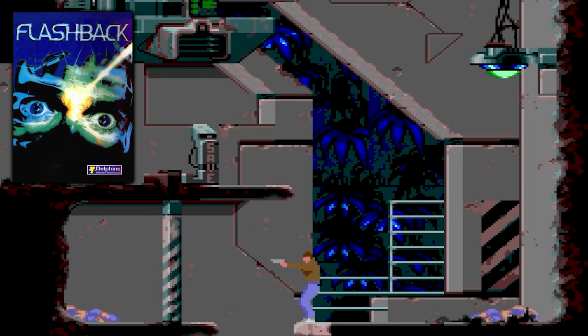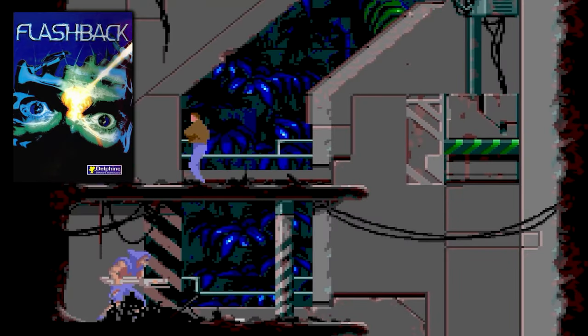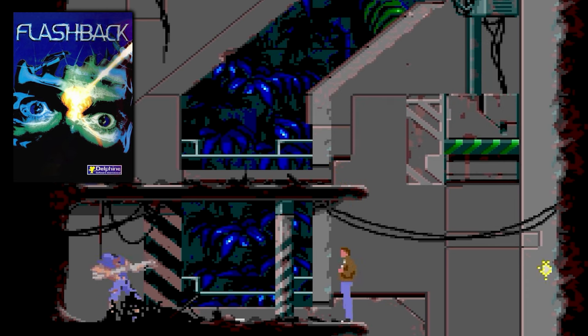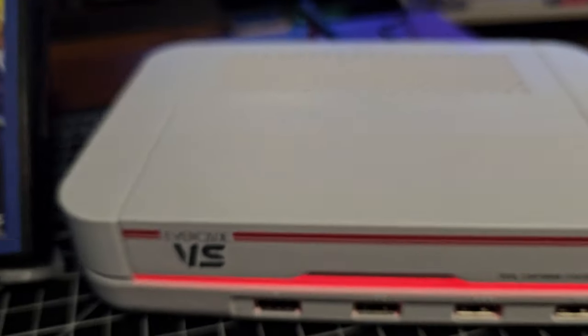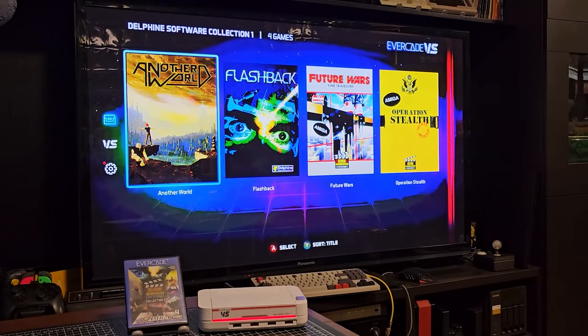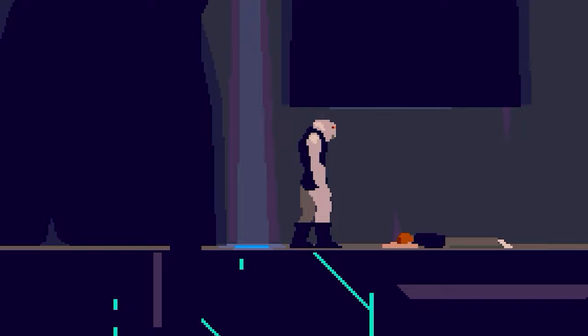The last game is the action-adventure Flashback from 1993, and this is the only game in the collection that is not the Amiga version — despite the fact that this comes in a blue Evercade case indicating a computer collection, and it even says Amiga on the front. This is actually the Genesis/Mega Drive version. I played all games on my Evercade VS — using the 8Bitdo SN30 Pro for the point-and-click games and a Mayflash F500 arcade stick for the action-adventure games.